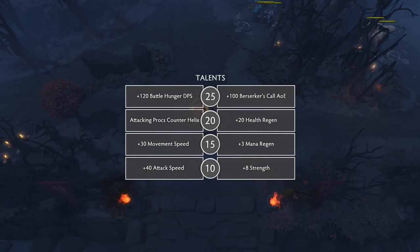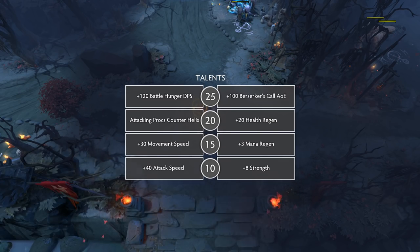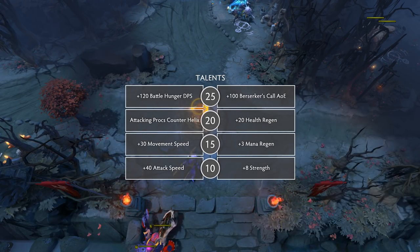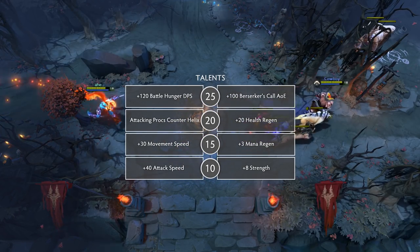The following are Axe's talents that you'll be able to choose from. At level 10, there's a choice between 40 Attack Speed and 8 Strength. At level 15, it's 30 Movement Speed or 3 Mana Regen. At level 20, it's Attacking Procs Counter Helix or plus 20 HP Regen — the first one means that if you attack a target, you have a chance to activate your passive. And at level 25, it's a choice between plus 120 Battle Hunger damage per second, or plus 100 Berserker's Call AoE.